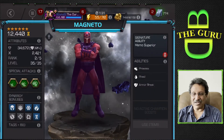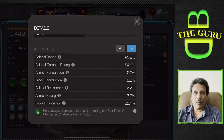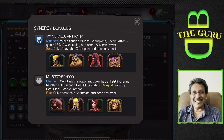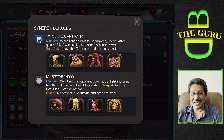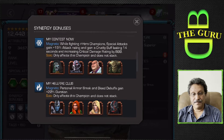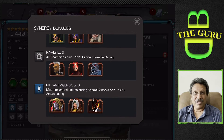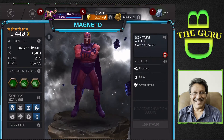His stats right now: rank two, unawakened. He's even more devastating when awakened because he also takes a limited amount of damage. There are tons of champions to synergize him with — Guillotine 2099, Wolverine, Magik, Dr. Doom, and the list goes on and on. Hope you guys enjoy the video, don't forget to work less, play more, enjoy life — catch you guys next time, bye.